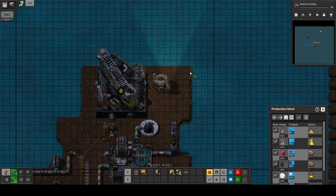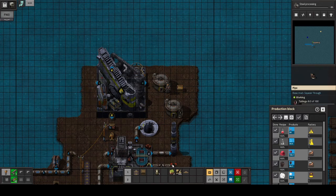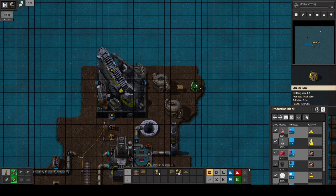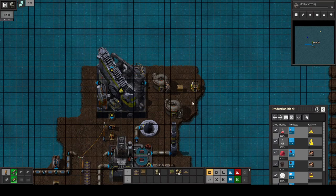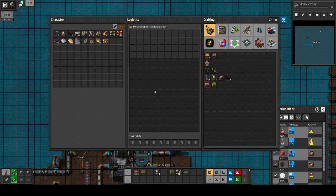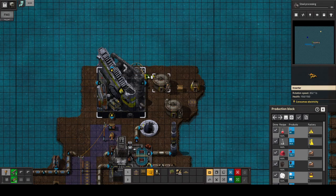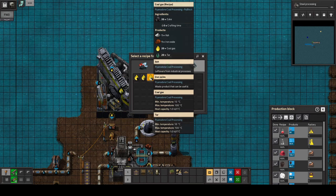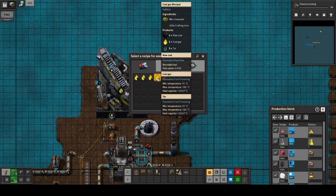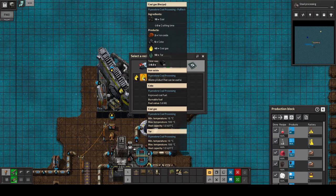Luckily we get quite a bit of landfill so it shouldn't be too much of a problem. I think I want one there, a chest there. And here comes the magic — I want a furnace there. This is good. We want a belt there and essentially we want inserters. We will be taking items out from here, out from there, in there. Because here we will be transforming raw coal into coal, and here we will have coal into coke.